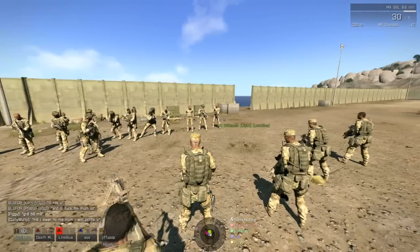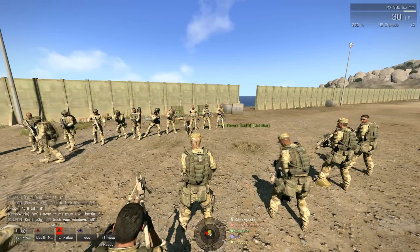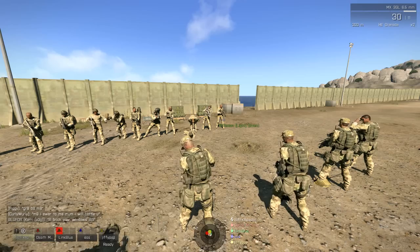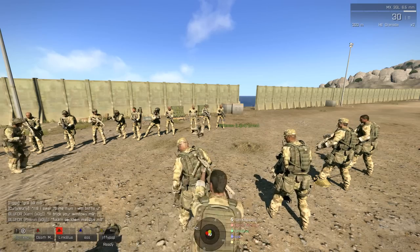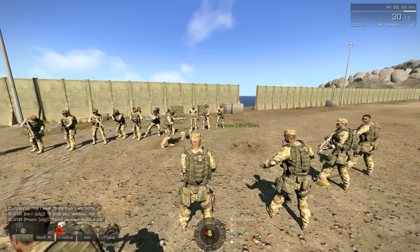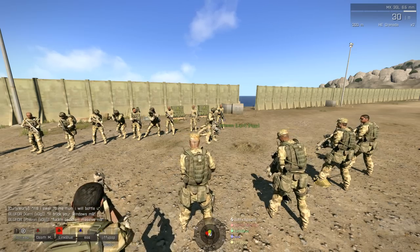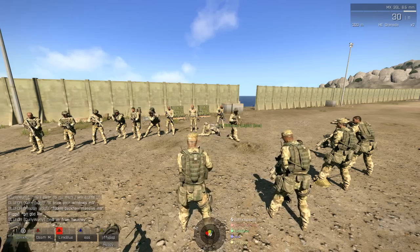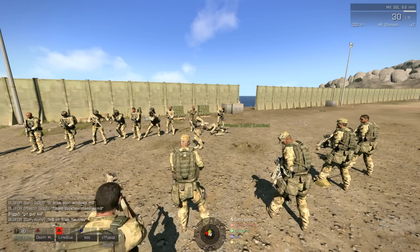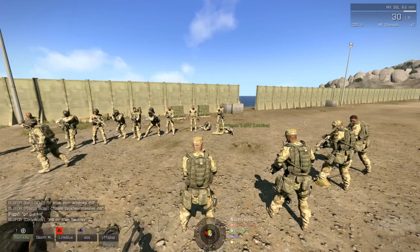The standard squad is a squad leader and two fireteams, possibly a medic. Standard fireteam is the fireteam leader, auto rifleman, grenadier, and rifleman. The rifleman can be replaced with a more specialized role like medic, AT, or assistant rifleman - that doesn't always happen but it does sometimes.